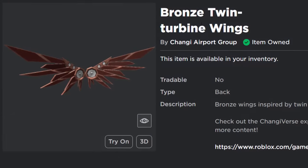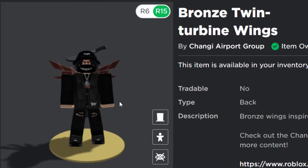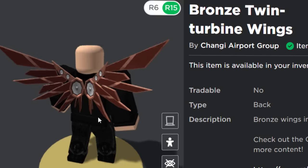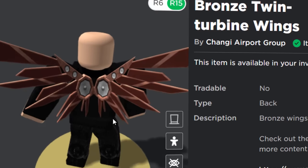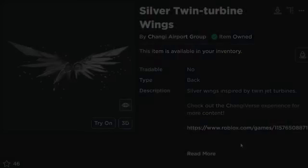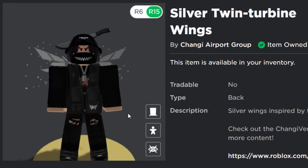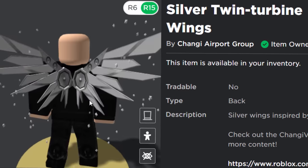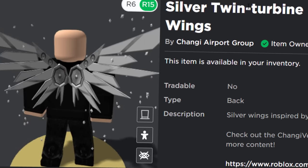The first one is the bronze twin turbine wings and the item is pretty decent — a cool wing back accessory. I like it, I'm sure some people will appreciate this one. It would look good with one of those Gundam robot style avatars. This one's kind of nice. And as well as bronze you can also get silver — the silver twin turbine wings — which is also pretty simple to get.